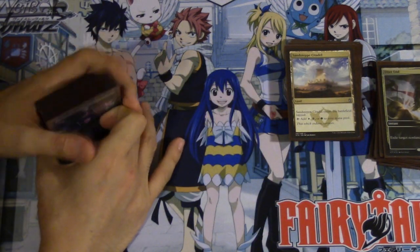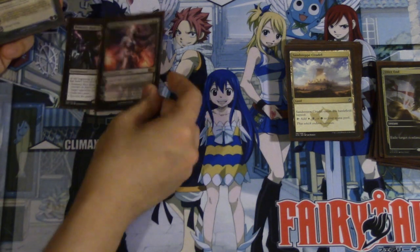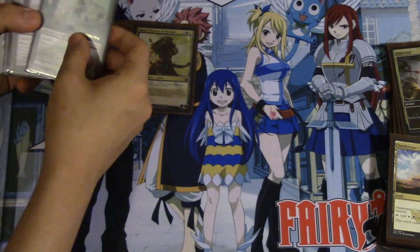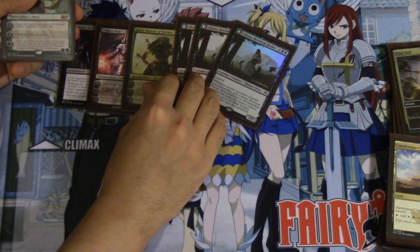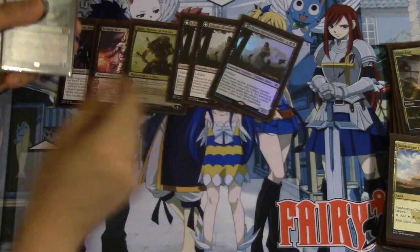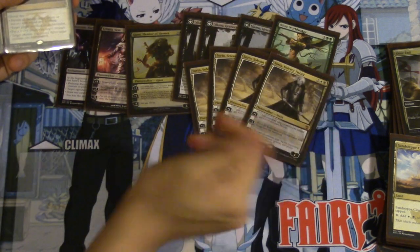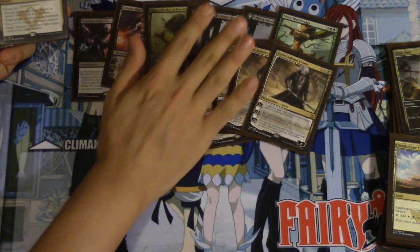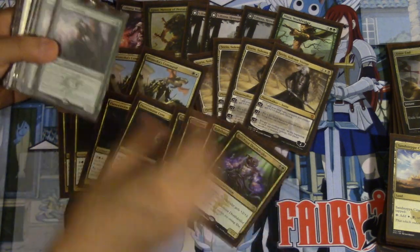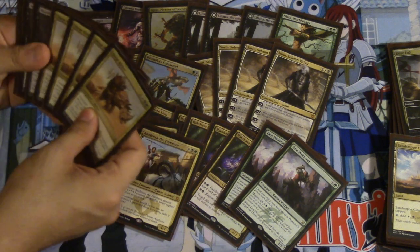I'll go over the decklist right now. We got one demonic pack — I don't want more of that. It's pretty much a planeswalker deck: Liliana Vess, a foil Ajani Mentor of Heroes, Liliana Heretic Healer, Nissa, and Sorin. Sorin is actually probably your best planeswalker to get on turn — you have Smoker's Command, the fleece main lines, death dealers, two den protectors — it probably should go up to four but I couldn't find any more — and feather rhinos.